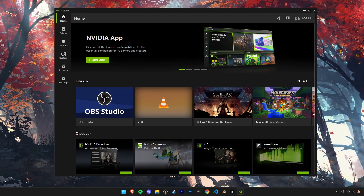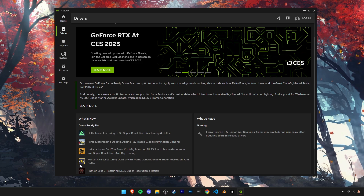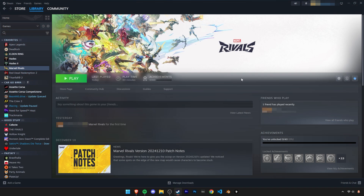Next, check if your graphics drivers are up to date. For Nvidia GPUs, you can check driver updates through the Nvidia app. There was even a driver update specifically for Marvel Rivals, and these updates should be able to fix most issues.